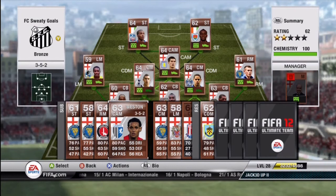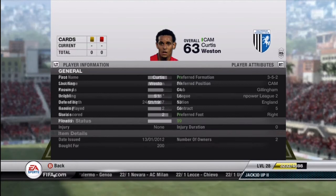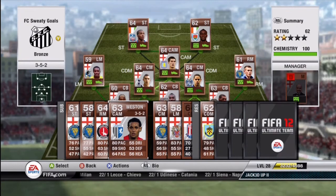Weston — this is probably my favorite of the subs. When I got Gardner, he was tired, so I was forced to play Weston in my first game. And Weston is just a monster. He has two long shot goals in the three games — I think he only played in two of them. He is just a beast. 59 shot rating doesn't even come close to representing what his shot is like, and he only cost me 200 coins. 80 pace from the CAM position is nice. Curtis Weston is a monster.